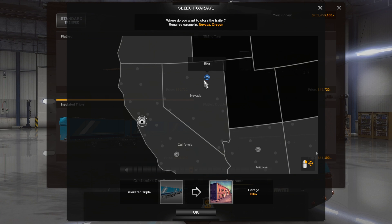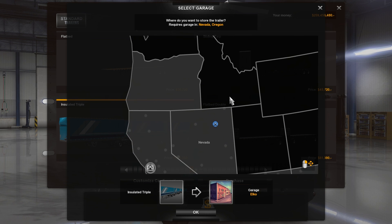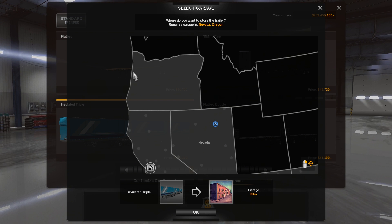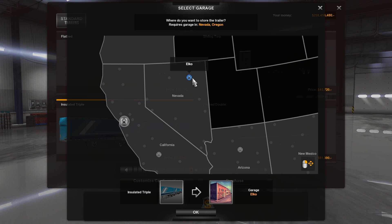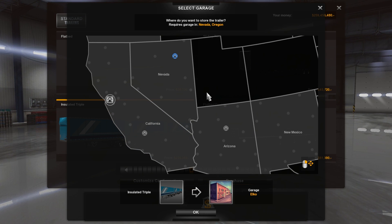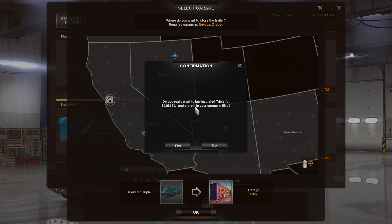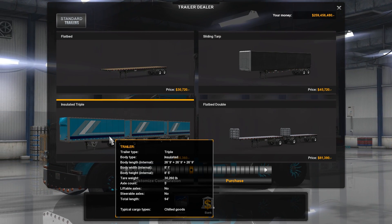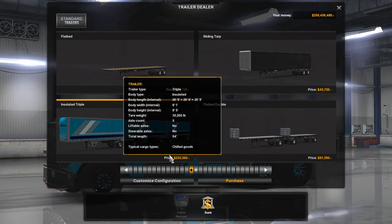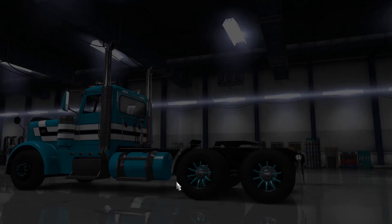There are only certain places — it can only be in Nevada or Oregon. So apparently the triple train may not be able to go to other places — that's a limiting factor. Do you really want to buy it? No, I don't. Lesson learned: triples only work in those two states. That's kind of more like Euro Truck Simulator and probably real life — we really don't see these very often. So we're going to have to make a change.